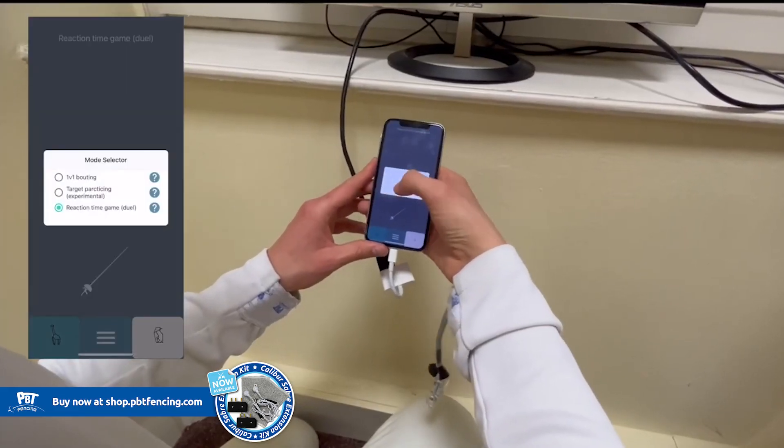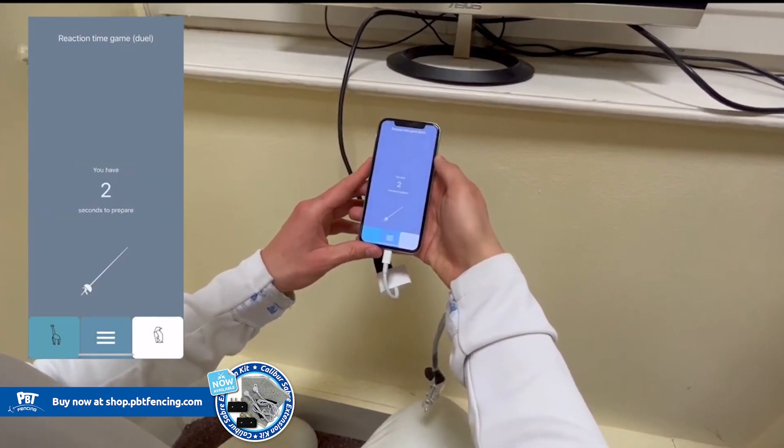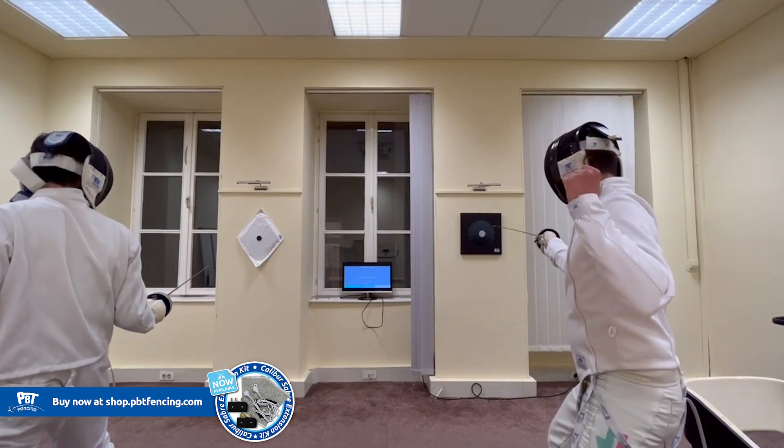To enable the game, tap the mode selector, select the reaction time dual mode and tap start. The timer goes off in 3 seconds and you need to hit as soon as the screen turns blue.